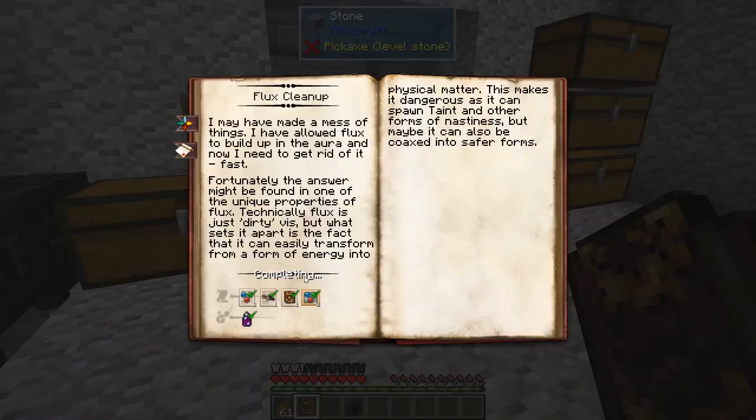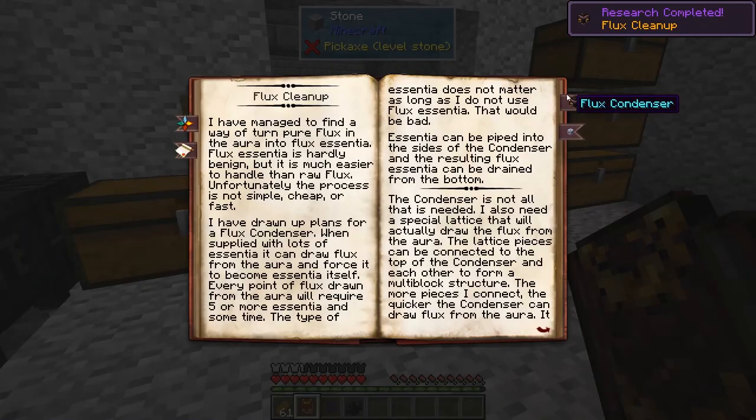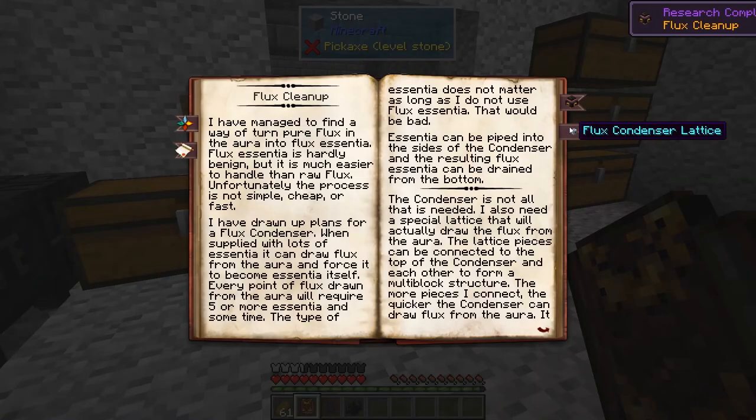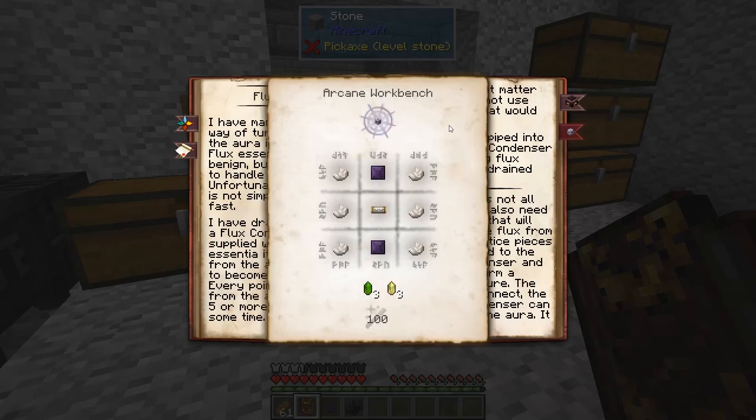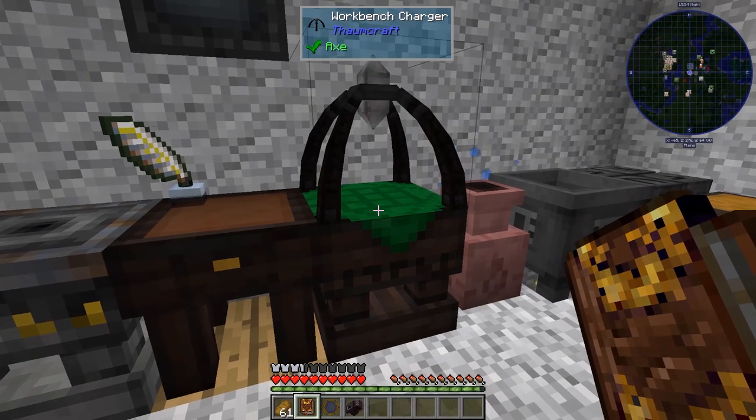Flux cleanup — okay, we can hit complete here. So we have completed our flux cleanup research. We need to get one of these flux condensers and a bunch of these flux condenser lattice pieces. And you notice on this page, it requires 500V for a flux condenser. Without that workbench charger, there was no way we were going to come anywhere close to that, which is why I spent some time making sure we had that.